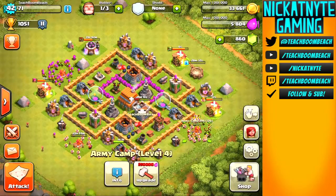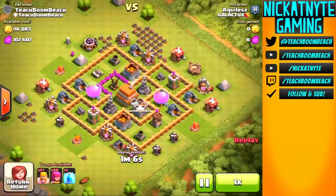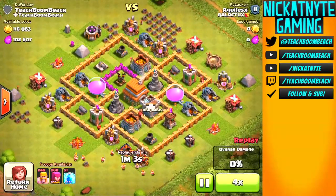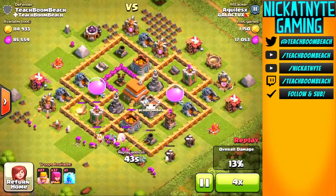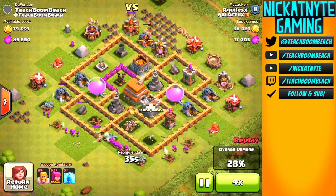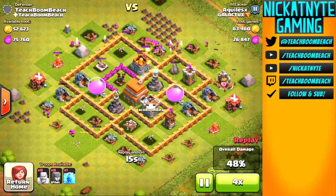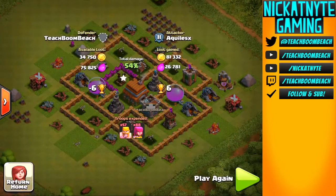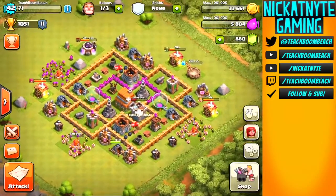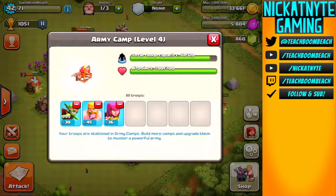Here's one last replay - barbs and archers coming in from the bottom, and they did get the mortar. It's a slightly different attack but really the exact same strategy. He did manage the one star though. So the base is holding up pretty well, no complaints. I designed it from scratch and I think it meets all the criteria of a solid trophy-pushing base.